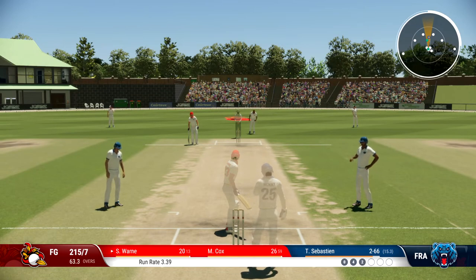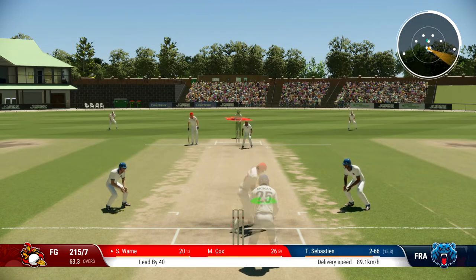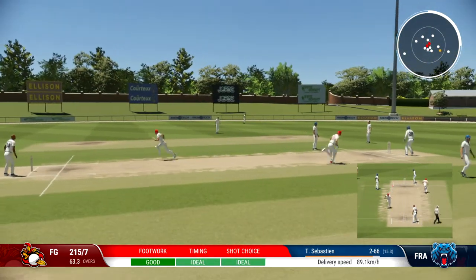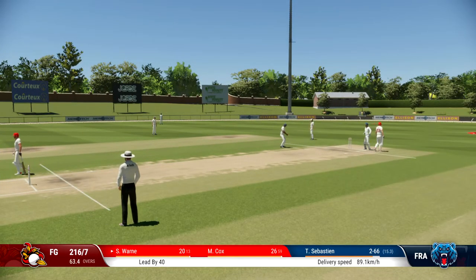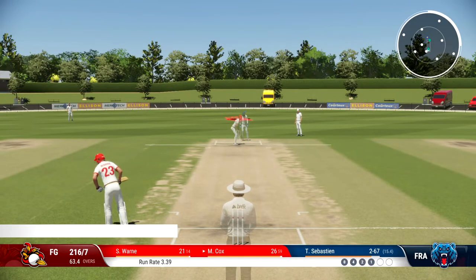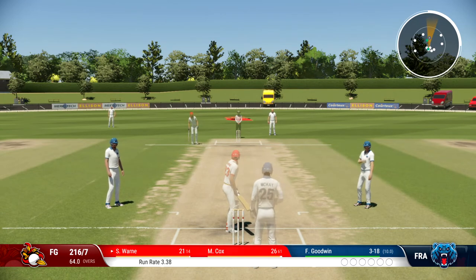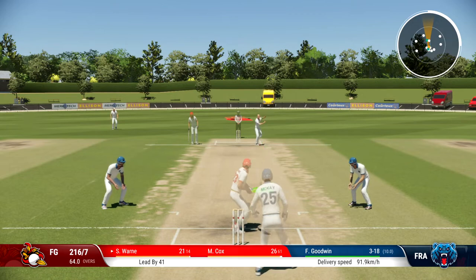20 off 13. We've almost caught up to Cox — it's not Mason Cox because he's playing for Collingwood at the moment — but we've caught up to Cox. He's on 26 off 61 exactly. Goodwin, the danger man, he's taking three for 18 off his 10. So we've got to be careful here.